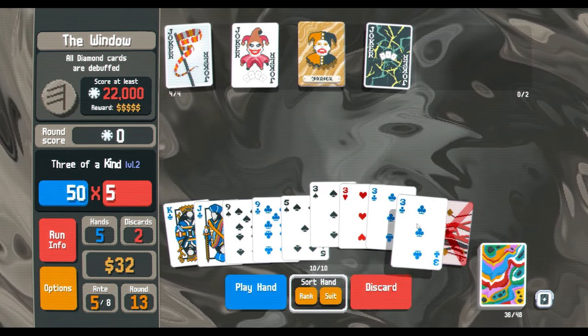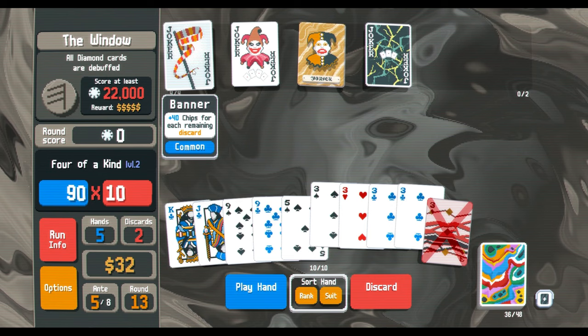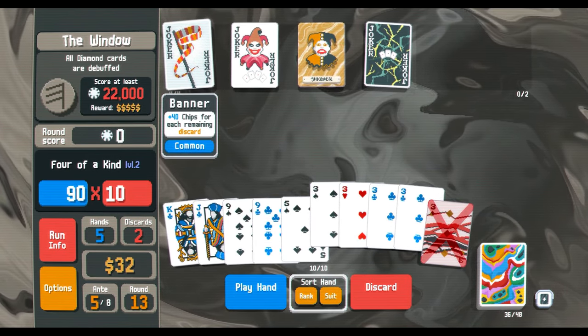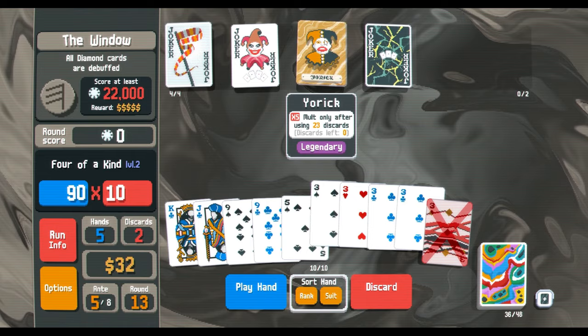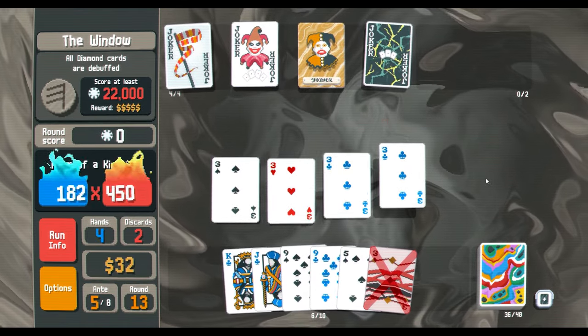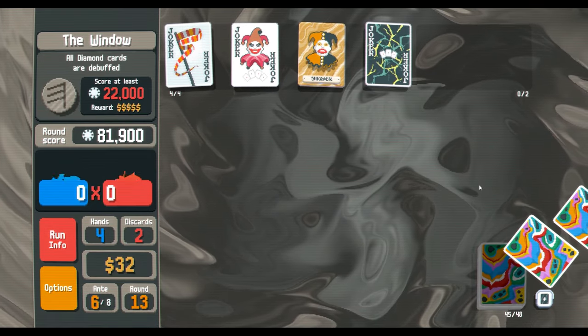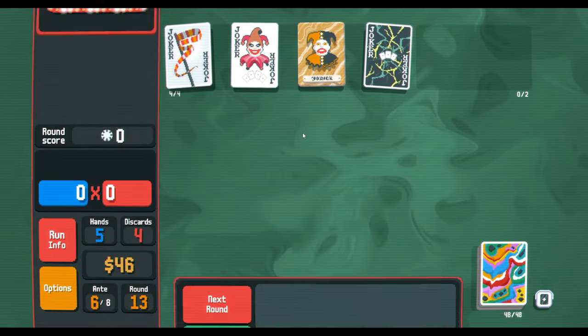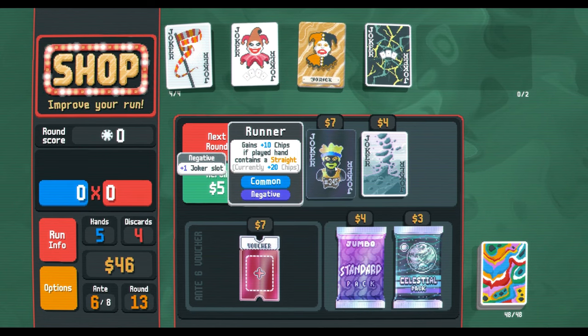Yeah okay, so it should be active. We're gonna play four of a kind — we're gonna get 80 chips, 20 mult, times five, times three. That was pretty good! And a negative Straight — wow, that's probably the worst thing we could have got.